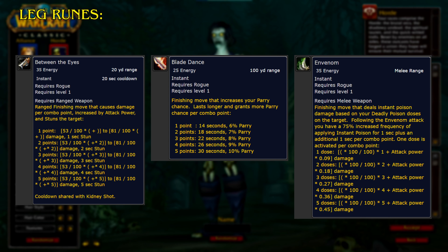Invenom. A finishing move that deals instant poison damage based on your deadly poison doses on the target. Following the Invenom attack, you have a 75% increased frequency of applying instant poison for 1 second, plus an additional 1 second per combo point. 1 dose is activated per combo point.